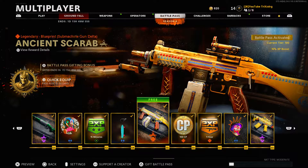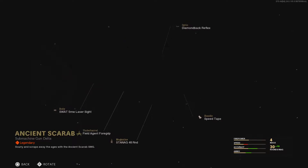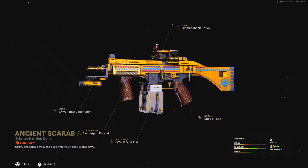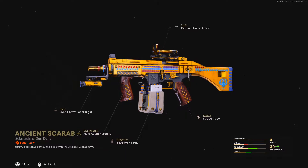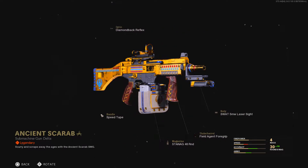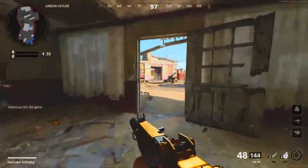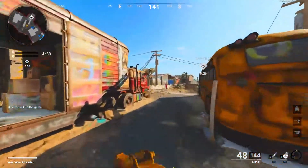What is up guys, TricksterG here, and in today's video we're going to go over the tier 55 in the Season 4 Battle Pass, which is a free KSP 45 blueprint. In today's video we end up dropping 100 plus kills using this blueprint. Let me know what you guys think of this blueprint down in the comment section below. Let's get it — showcasing the Season 4 KSP blueprint from the Battle Pass.